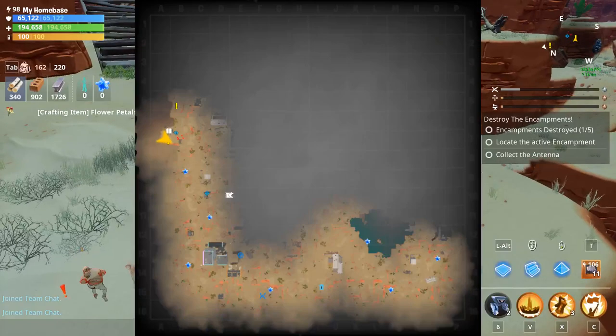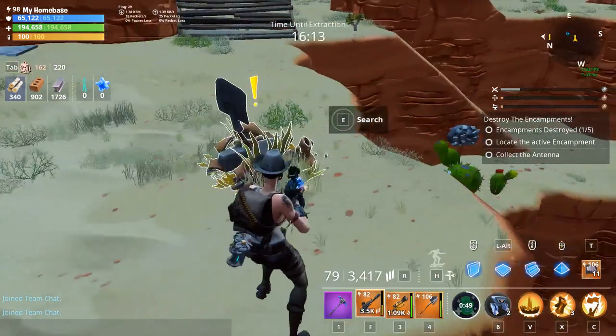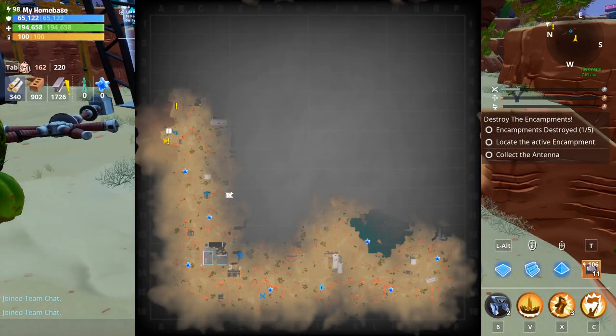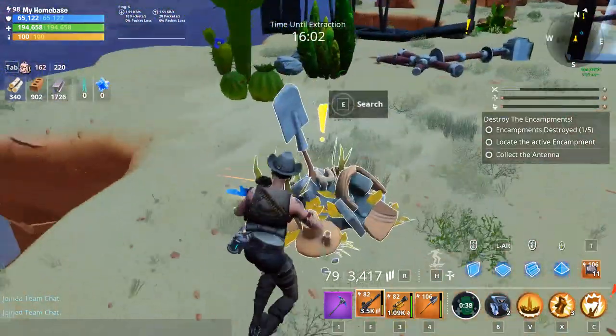I'll give you guys a tip on how to find it so you can get them in any zone. It's always on the outskirts of the map, so you always have to get your hoverboard out and go on the outsides of the map and you'll find it.